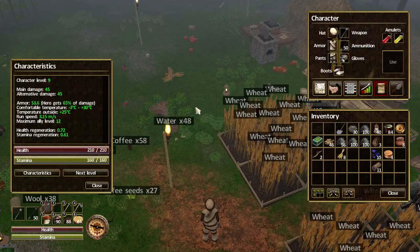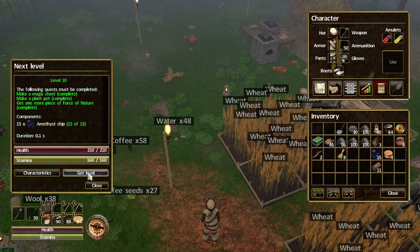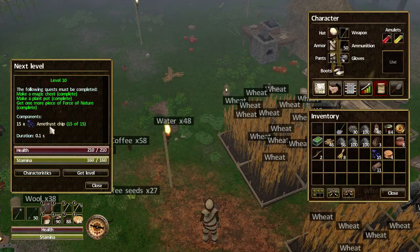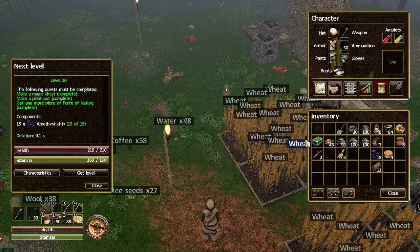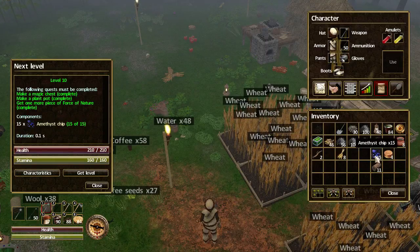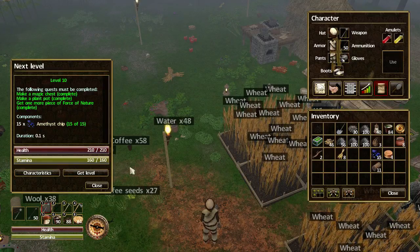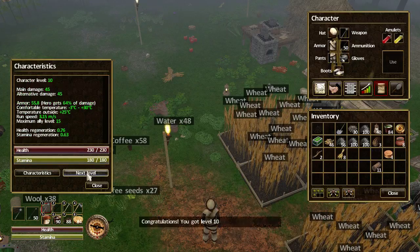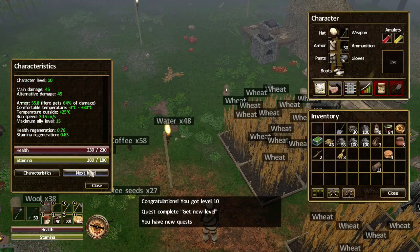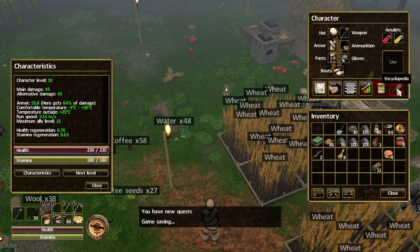If we go to Characteristics and click the button 'Next Level', you will see that you need 15 amethyst chips. In previous episodes you've seen that I've been getting them, and I went on a hunting trip to get the remainder. So let's get the level and see how much health and stamina I get. There we go, lovely.